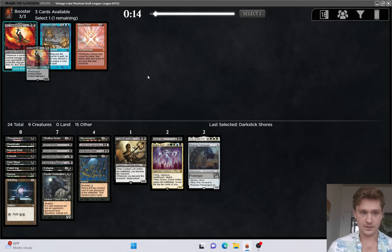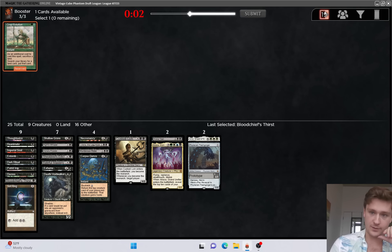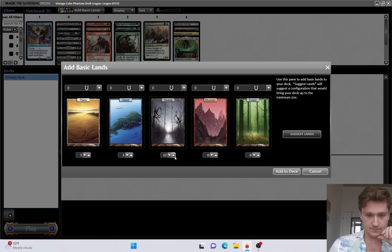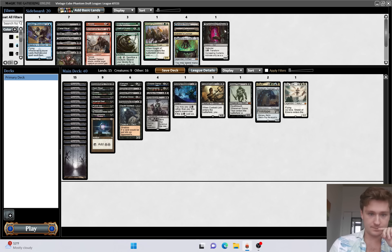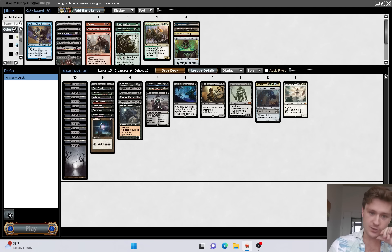Dark Select Shores. Blood Chief's Thirst is actually a card that I do want to play. I think we could play 15 Swamps here - we have a very low curve. We're also playing Sol Ring and Dark Ritual. I think we're just going to go with that - 15 Swamps. Concealing Curtains is kind of tempting. We could cut Liliana and keep the curve even lower, but the minus two is not amazing in this deck. Let's play Liliana - it also makes the Iona a bit better.